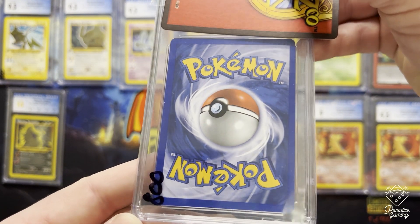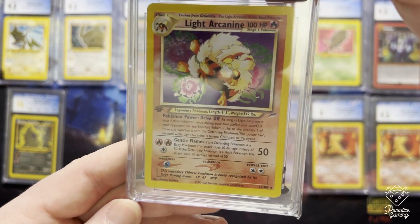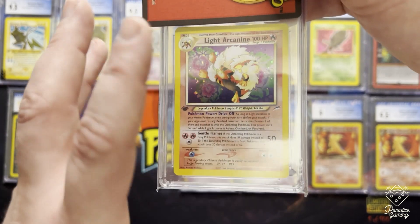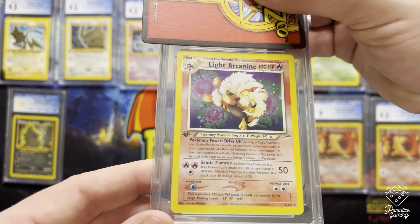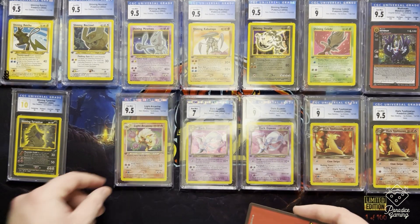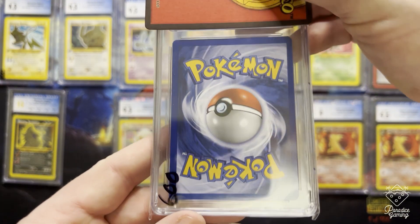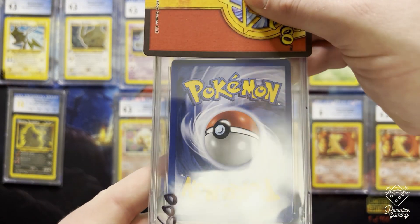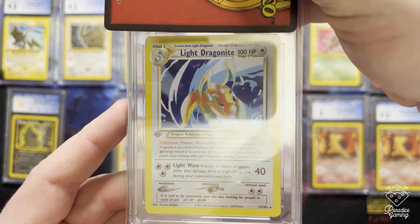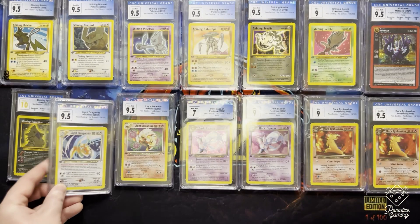Here's this one — centering looks decent, that's just the sleeve not the edge. It's a Light Arcanine, beautiful card — probably my favorite Arcanine art of all time. You've got the roses in the background, a little see-through, and the leaping Arcanine. It's a 9.5, beautiful card. And here's the Light Dragonite — both the Light Arcanine and Light Dragonite are absolutely gorgeous cards from this set. On the back the centering is a little off, maybe some edge issue, but centering on the front looks solid. Surface maybe. And it's a 9.5. I'll take 9.5s all day.